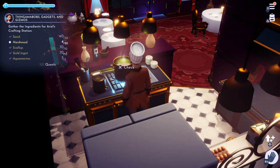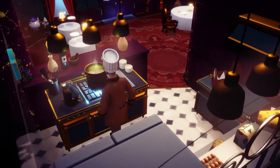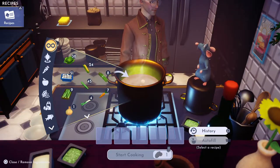It looks like Merlin is eating light today. He requested just crackers. All he wants is crackers, and all you need for crackers is wheat.